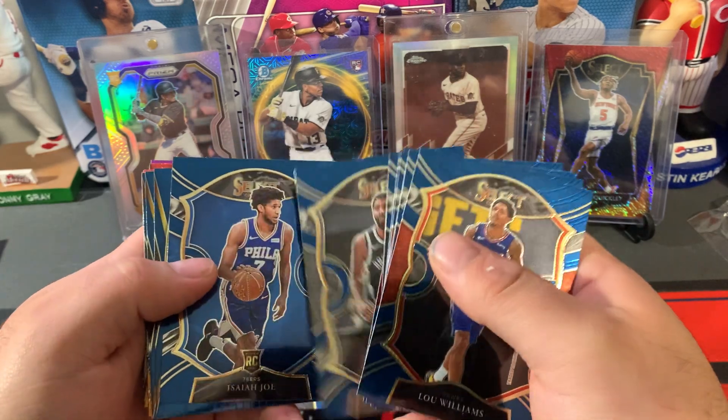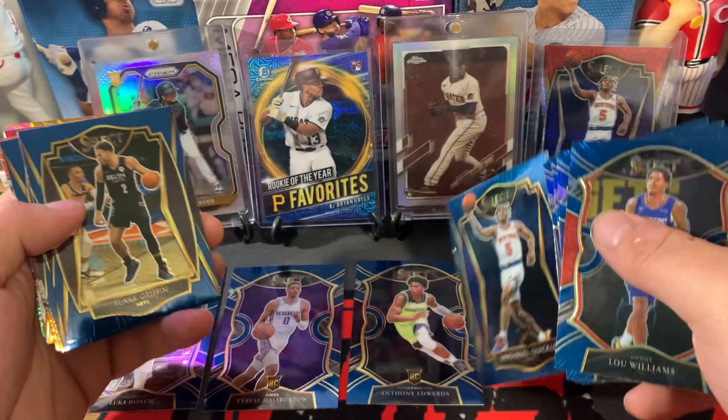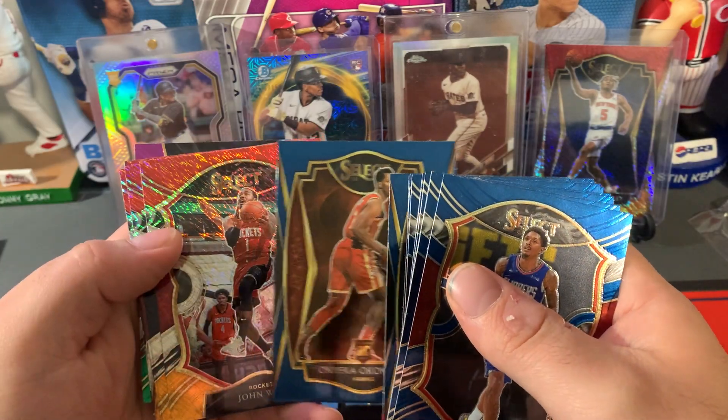Toro, Kyrie Irving, Isaiah Joe, Emmanuel Quigley — nice one there. Blake Griffin, Okunwu rookie card.